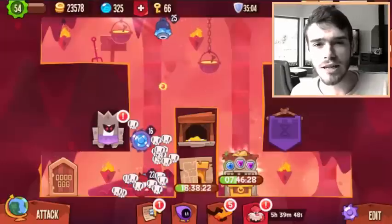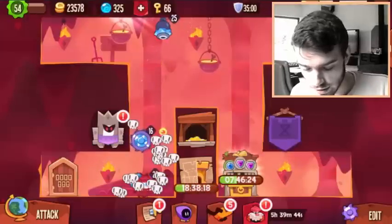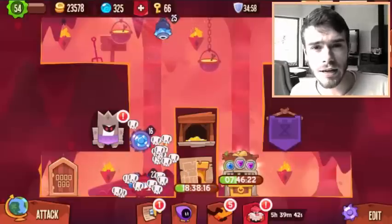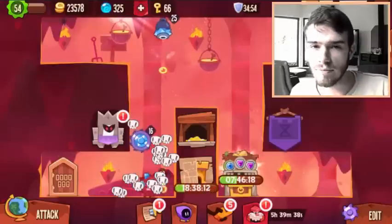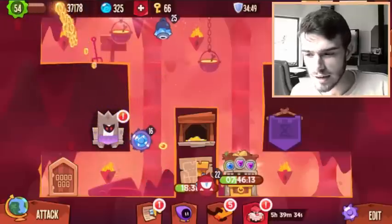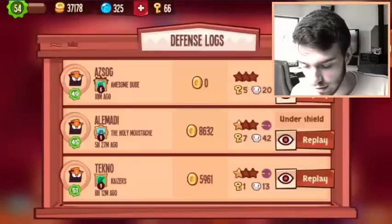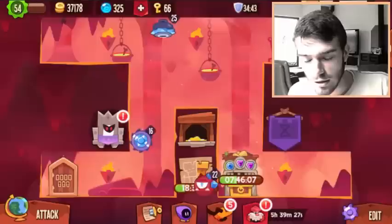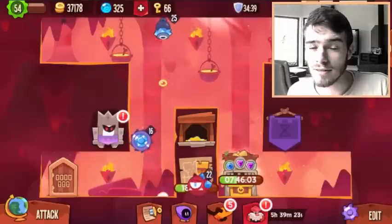Good evening fellow thieves, my name is Soledo and today we'll talk about the Skull Gold bonus. A thief just raided me and he died quite a few times, so let's collect all the skulls he left behind. There we go — 13.6k. That's quite a lot. Let's take a look at how many times he died: 20 times. So I get 13.6k for only 20 deaths — that's quite good.